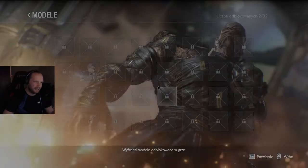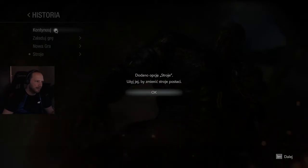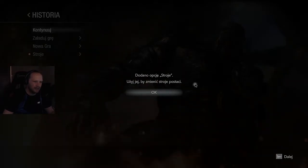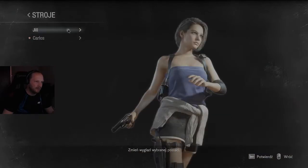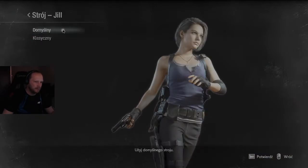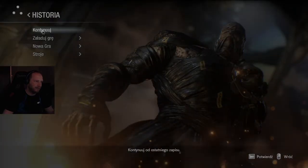Dobra, to na razie tyle. W takim razie będziemy sobie kontynuować naszą historię. Dodano opcję stroje — użyję jej, by zmienić strój postaci. Klasyczny, czy ten zwykły? Może w klasycznym trochę pochodźmy. Carlos do nich będzie w normalnym. Kontynuuj.